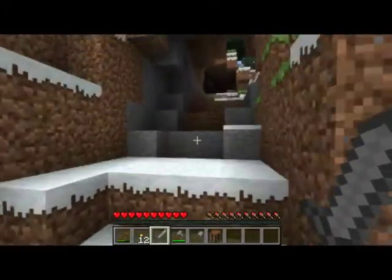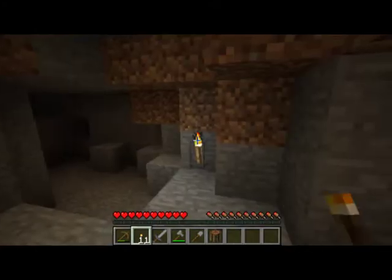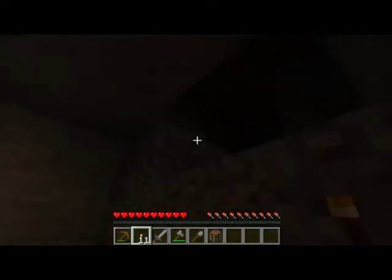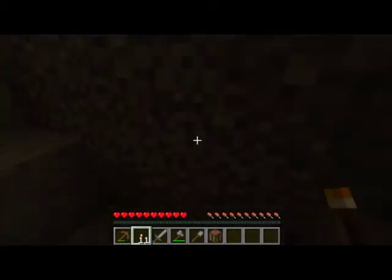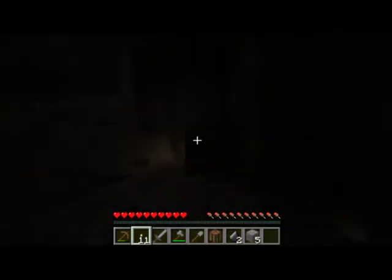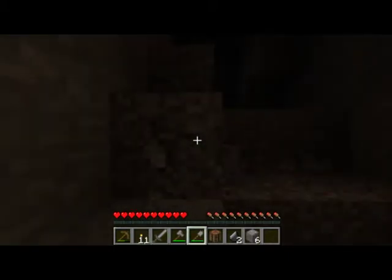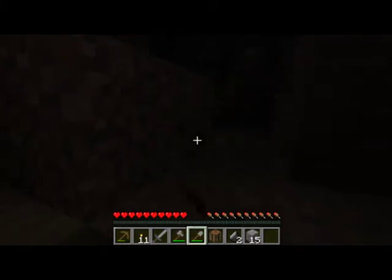Now we're going to go explore a bit. There's flint — flint is used to make arrows when you make a bow and arrow later. To do that you'll need string, which comes from spiders. For gravel, you'll want to use your shovel — the right tool for the right job. It goes by so much faster. I might come back later to collect all this.